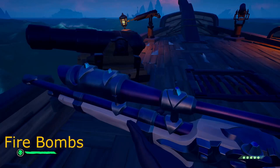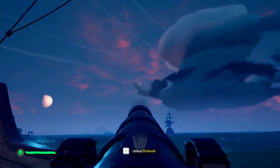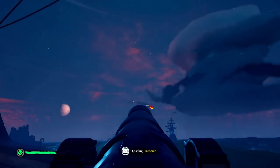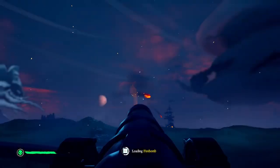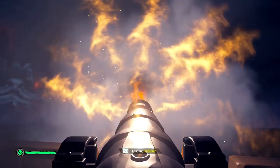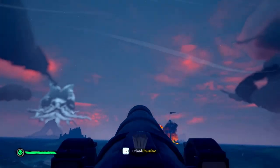Switching to fire bombs — in the next clip a galleon is nosing me, meaning they have the nose of their boat pointed at my cannons, which as a helm is probably one of the worst things you can do. I pretty much only use fire bombs specifically for galleons. If you use them on sloops or brigs the fires can be put out pretty easily, but on a galleon it can be a nightmare, especially if you hit all five fire bombs.